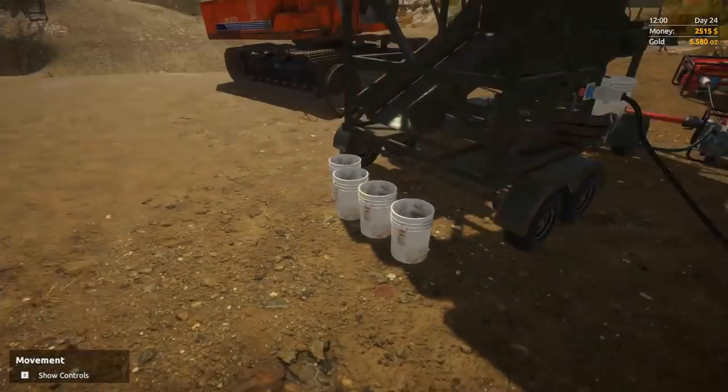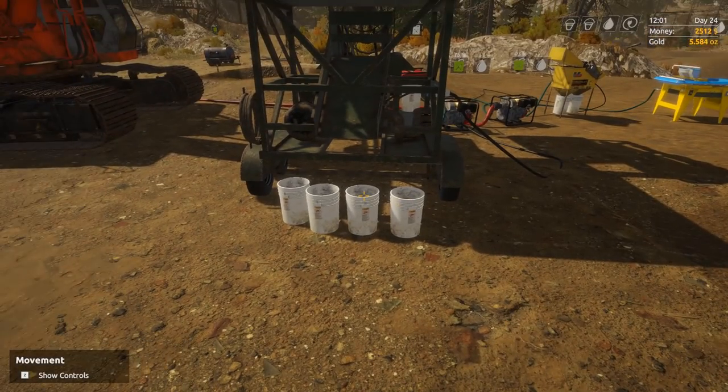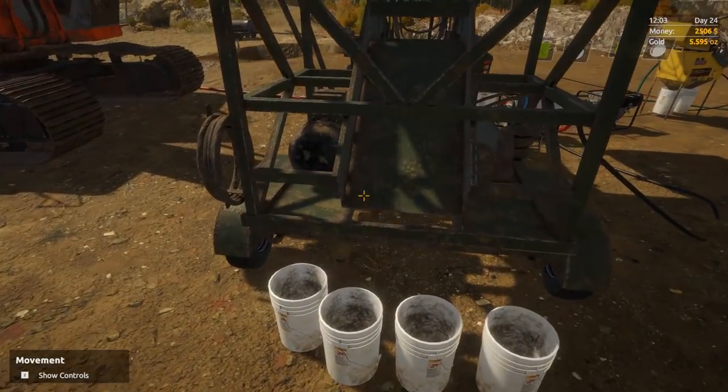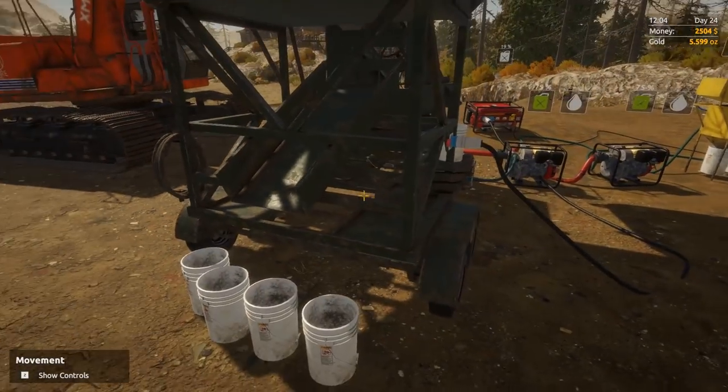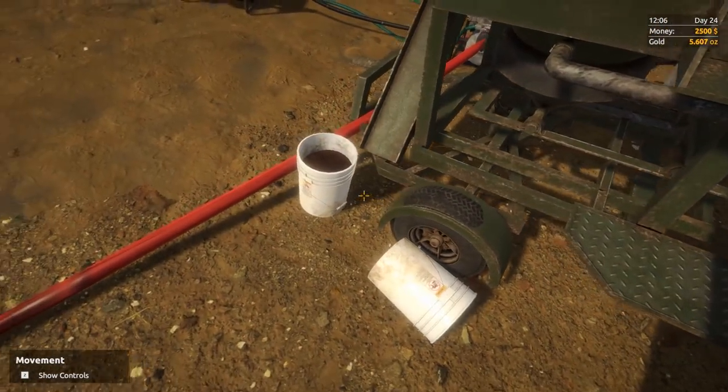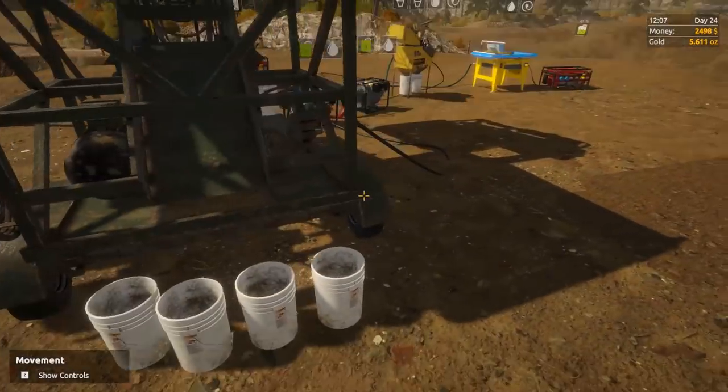If you want to make a killing in this game, go back and watch my last video and do it now. Because I think this is a bug, I think it's unintentional, and I think it's going to get fixed. Basically, you can fill up buckets with the stuff that comes out of the back and side of your mobile wash plant — it's free magnetite and I don't think it's intended.